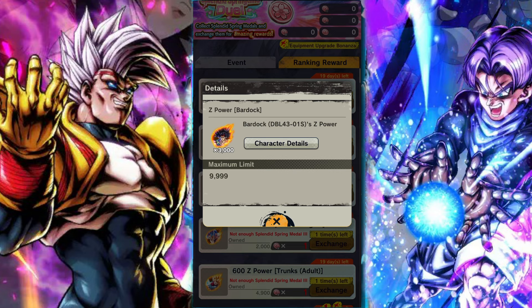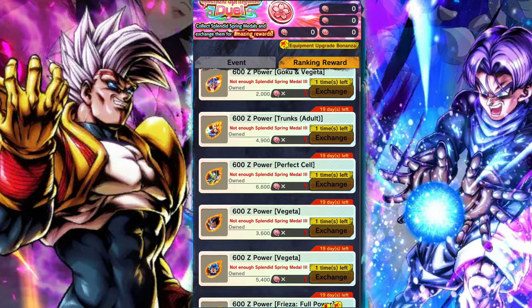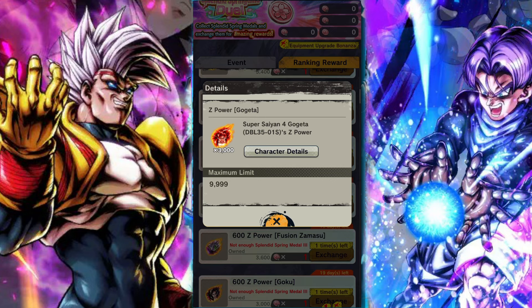With that being said, Bardock — the yellow Bardock — is a unit that was pretty good even before his Zenkai, but with his recent Zenkai he's very, very strong. Pick up Bardock if you can get him to seven stars, or just pick him up in general because he's actually one of the few units that's pretty great with or without it.